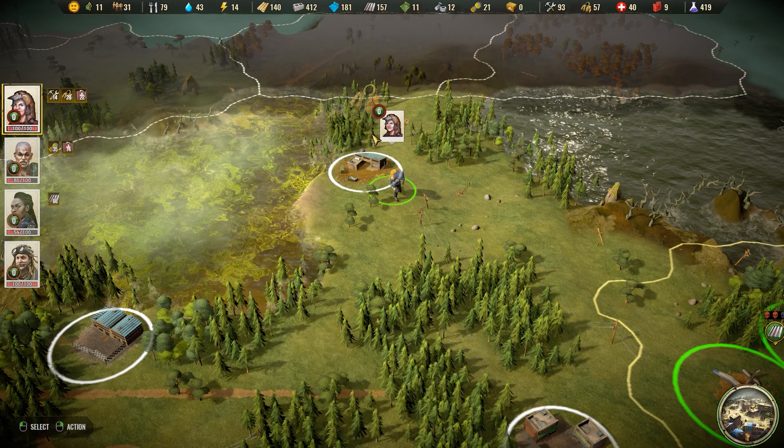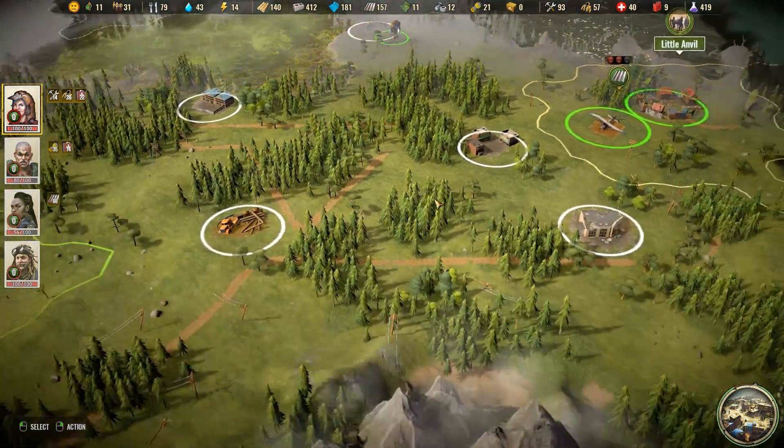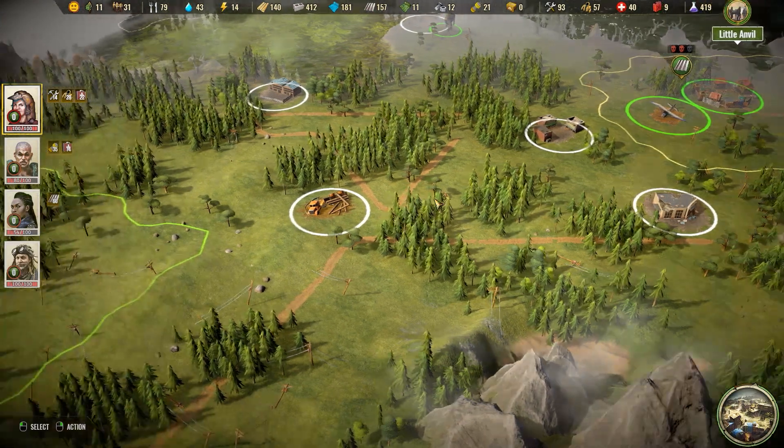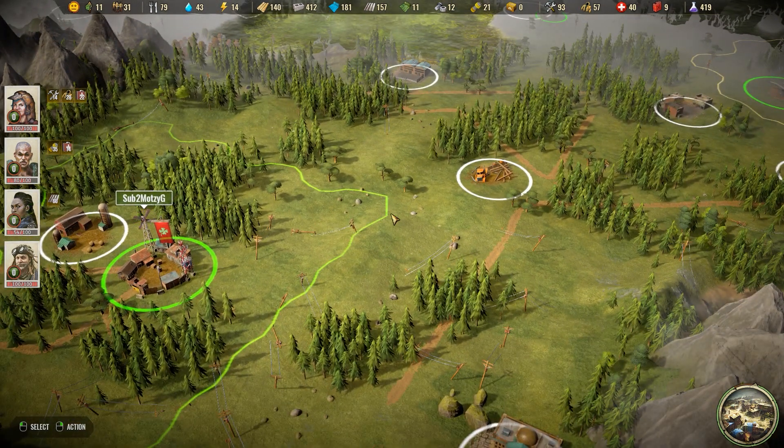I'm gonna pick that up. That should finish out that one — yes it did, okay. That's what I wanted to see there. But I need to bring her back — she's got a bunch of medicine. I don't think we necessarily need it offhand, but she's also got some tools which we don't necessarily need offhand. Her colony's doing really really well folks, this is awesome.